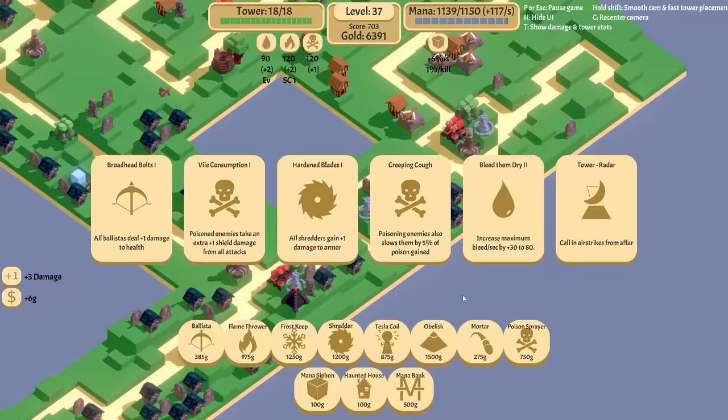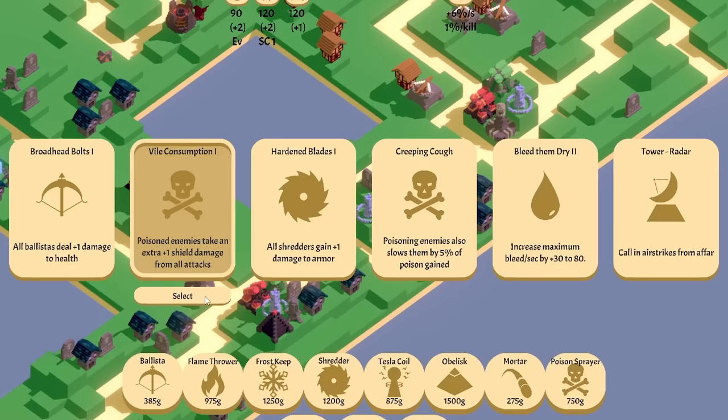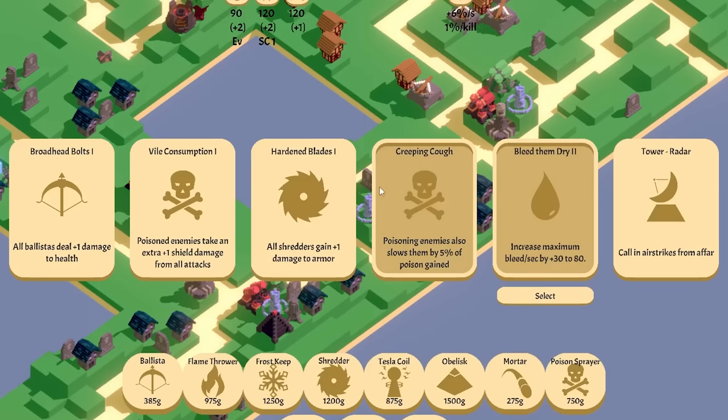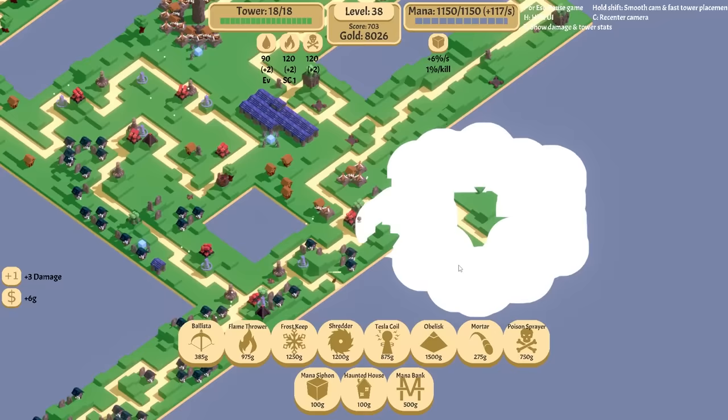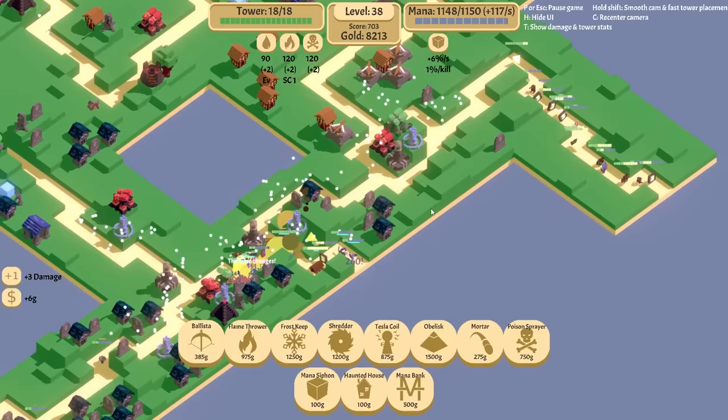Poison enemies take an extra one shield damage — that's cool. I like the bleed them dry too. Poisoning enemies slows them. And if we do more damage to slow... let's do that shield. I'm going to hit one here just to expand that slightly. I was hoping we weren't going to get these guys — they're the annoying ones that change form after you kill them. I think you have to get them though. And they teleport, if I remember right.